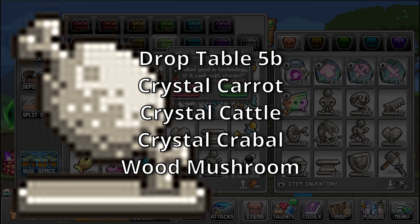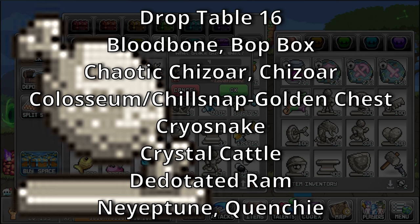Drop Table 16 is a rare drop table for Blood Bone, Boot Box, Chaotic Chisoar, Chisoar, World 3 Colosseum, Cryo Snake, Crystal Cattle, Dedicated Ram, Neptune, and Quenchy. Health Statue — bonus: Base Health. A stone statue made by someone for a romantic proposal — I don't think it ended well.